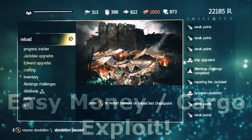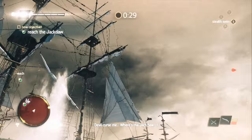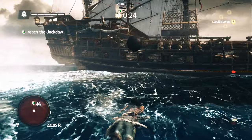For cargo, it's your rum, sugar, cloth, wood, and metal. And in this game, it seems like it takes forever to get enough to upgrade your Jackdaw. But this exploit really helps.